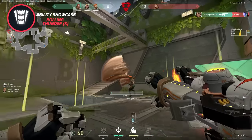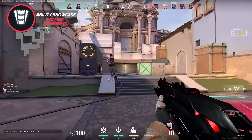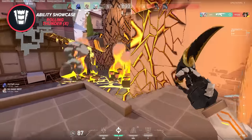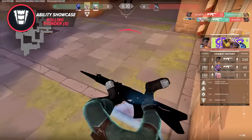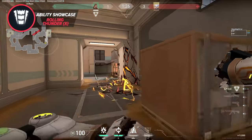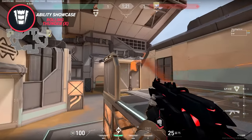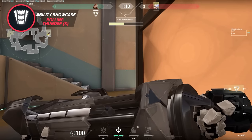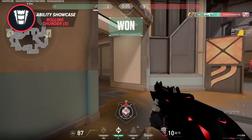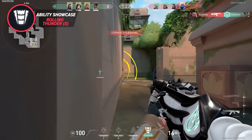The next piece of advice is on where exactly to use the ultimate. A lot of the time, people like to send it in right where the space they're trying to take is. But it really helps to pay attention to where exactly the enemies are taking fights from and sending your ultimate towards that space instead. Taking a push on A site on Fracture as an example — ulting the site might be good, but if defenders usually hold from areas like under drop and outside CT spawn, you could get a lot more value ulting there and having a site cleared with a stun and an Aftershock instead. Your team is able to take fights from site and no enemy is left unstunned. Remember, you're trying to ult the players trying to kill you, not just the space you're trying to occupy.